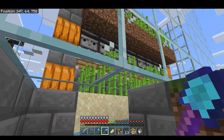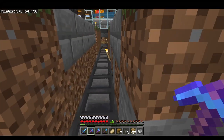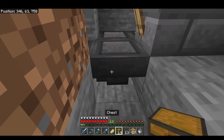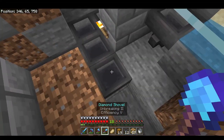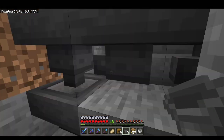Here we have the automatic sugarcane farm. I'm going to throw all the sugarcane into the hoppers — all that should be going to the item sorter now. I'm going to connect this farm directly to the hopper line. Okay, there we are, it's connected.